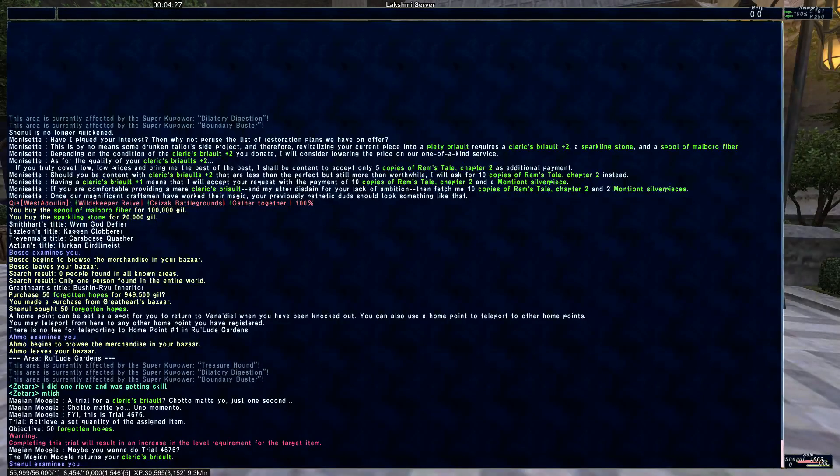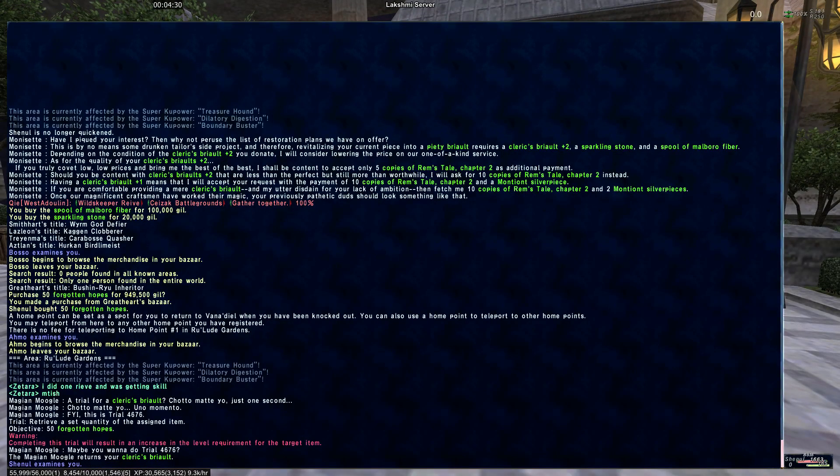As you see here at the top, if it's a plus two with the augment, you only need five copies of Rem's Tale Chapter 2. If it's a regular Brialt plus two, you need ten copies of Rem's Tale Chapter 2. If you have the plus one version of the Cleric's Brialt, they require a Montiant Silver piece as well as ten copies of Rem's Tale Chapter 2. And if it's a regular Cleric's Brialt like I have, then it's two Montiant Silver pieces.